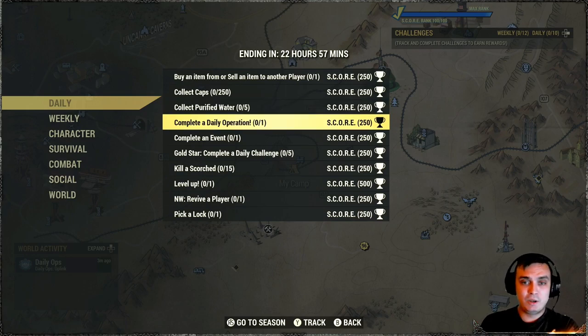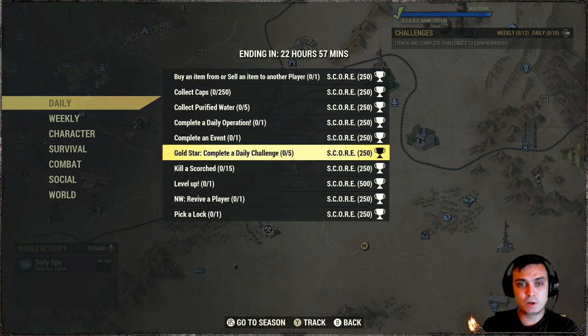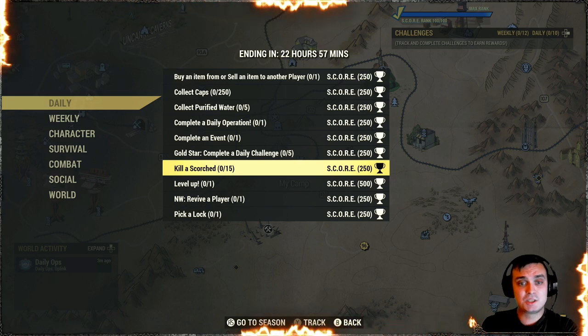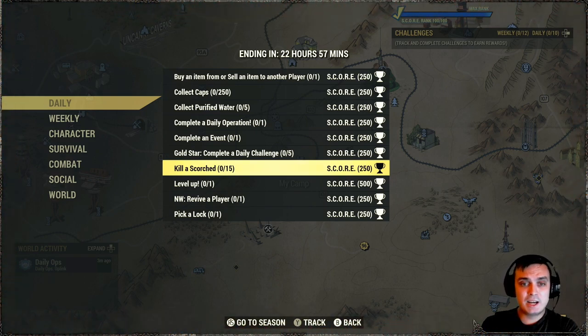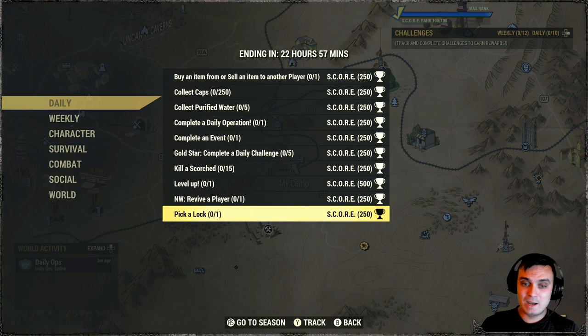Daily operations — everybody does those, so that's straightforward. Complete an event — also pretty straightforward. The goal is to complete five daily challenges and you'll get this completed automatically as soon as you hit five. Kill scorched 15 times, level up one time, Nuclear Winter — revive a player one time and get the score. I don't know how many of you are playing Nuclear Winter — super curious. And then there's a luck/lockpick challenge.